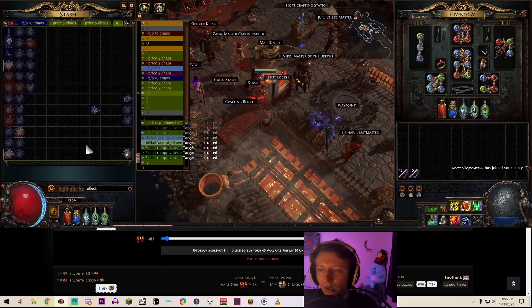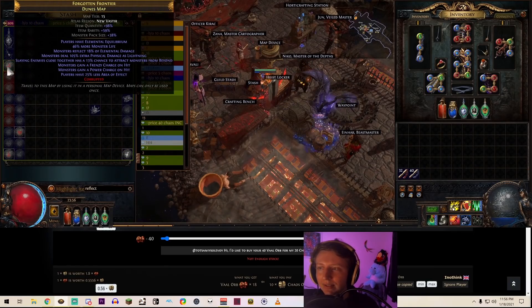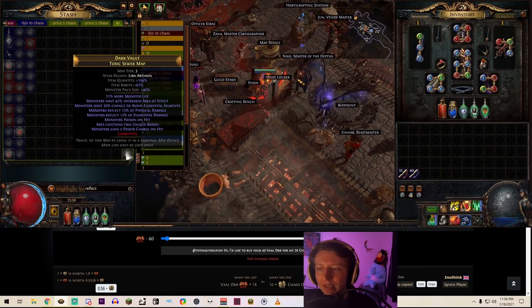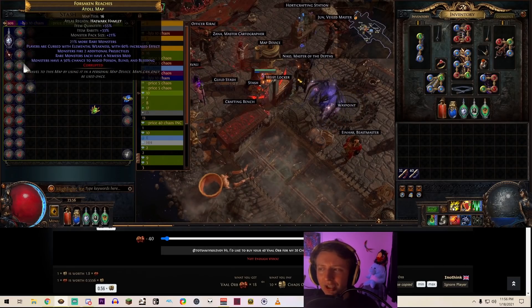This one got phys reflect, so I put it to the side. These others are elemental reflect, which is fine. So the only map that rolled phys reflect here is Toxic Sewers. Then you'd also search for leech and no-regen mods.